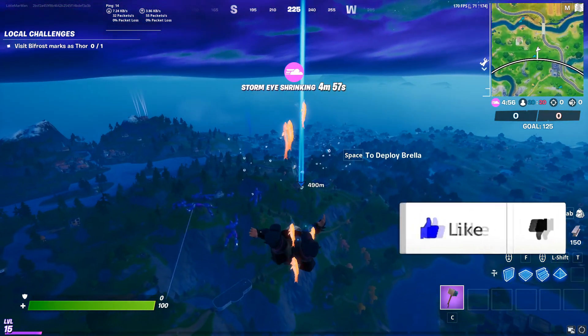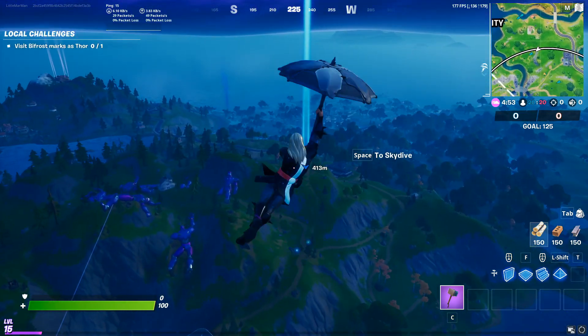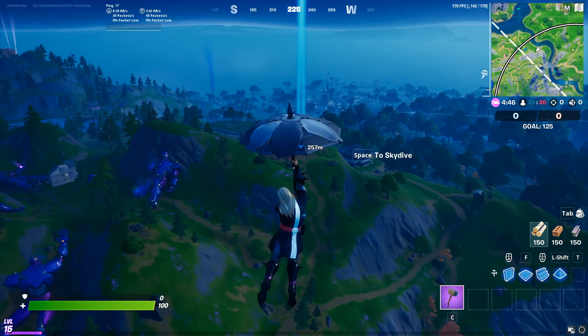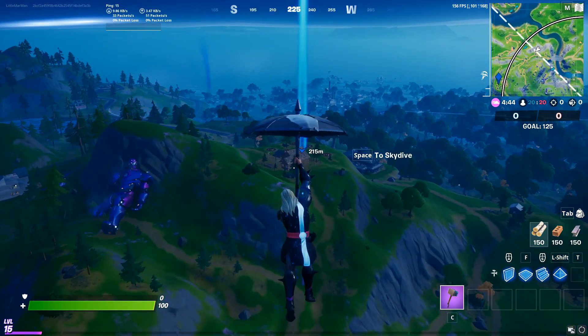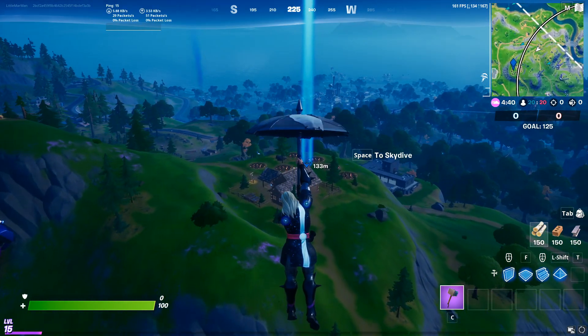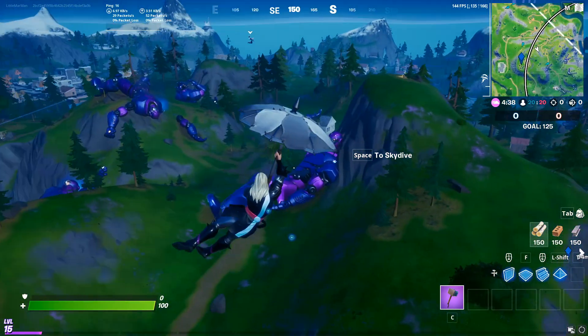We're heading to the location just here marked on the screen — it's just below the Authority, pretty much where all the characters come down and fight off the robots in the intro trailer. You pretty much just have to visit here and then back out and go back into another game for the challenge to register.